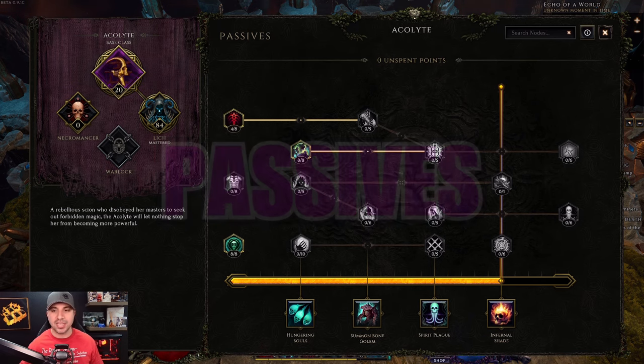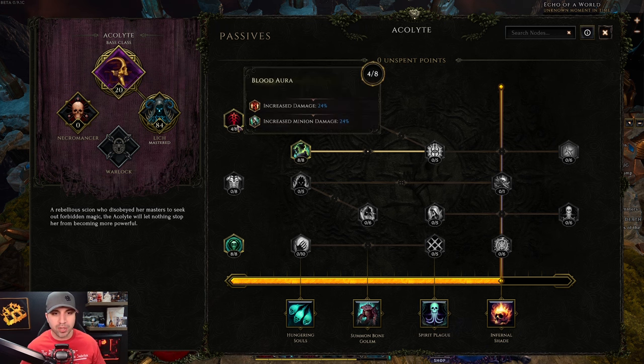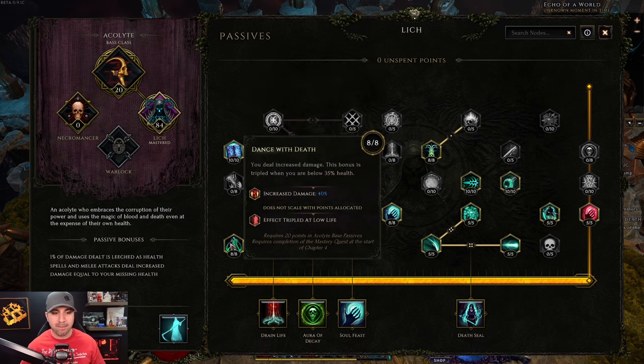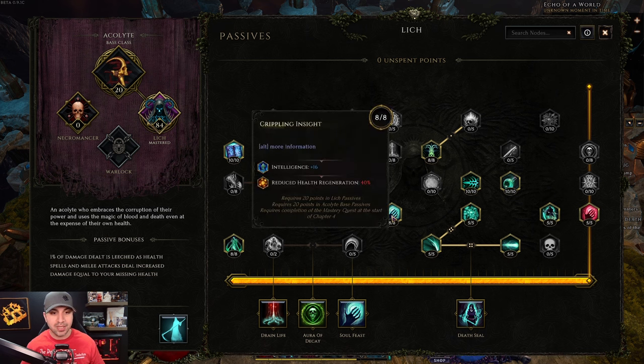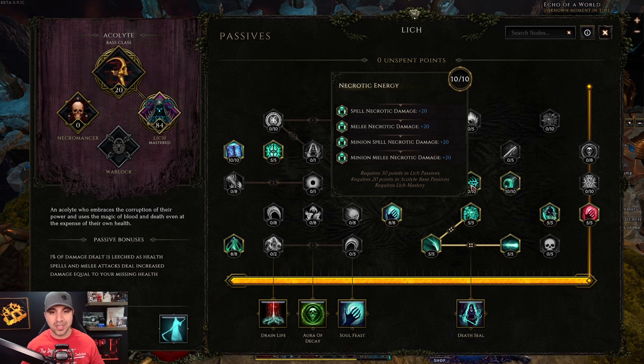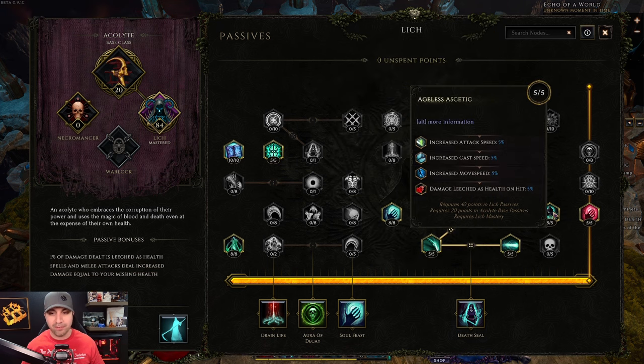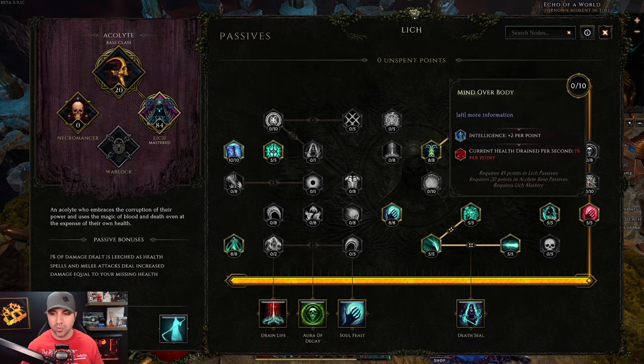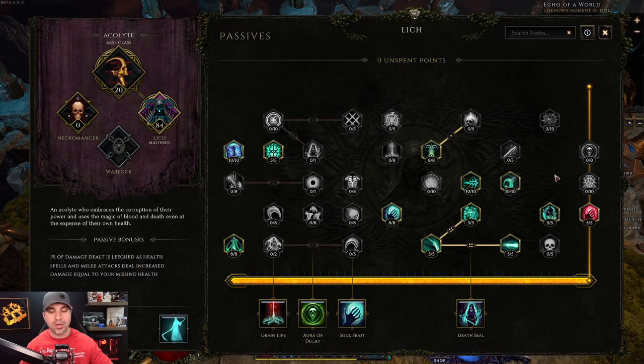Moving over to the passives — my character is level 91, so we'll still gain nine more points. In the base Acolyte tree: four into Blood Aura, eight into Forbidden Knowledge, and eight into Stolen Vitality — 20 points total. In Lich: ten into Apo, eight into Dance with Death — this is 40% increased damage, tripled at low life, meaning Death Seal gives you 120% damage. Then five into Grasp of Fate, eight into Crippling Insight, eight into Three Plagues, five into Death Bringer, five into Dark Guard, ten into Necrotic Energy, five into Insight, ten into Elixir of Death, five into Ageless, and five into Soul Maw. My next nine points toward level 100 will go into Mind Over Body for up to 20 additional Intelligence.